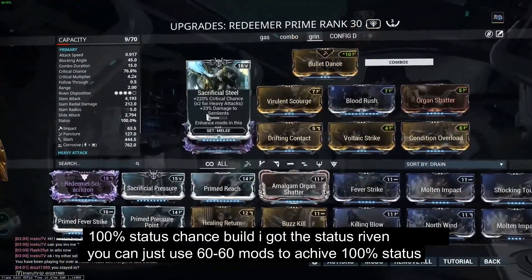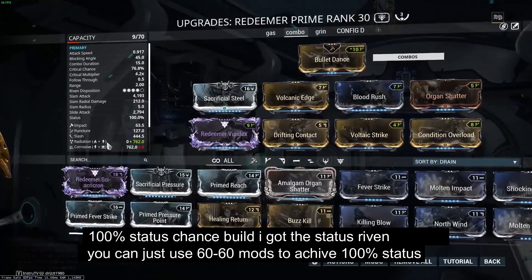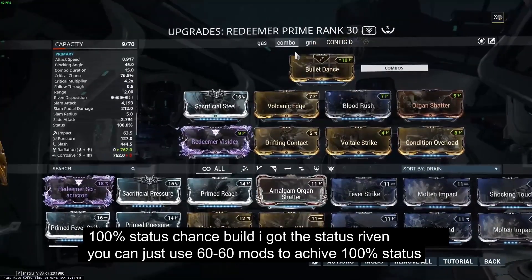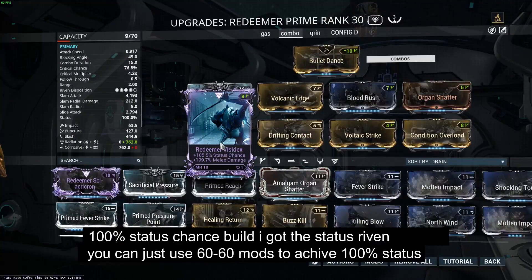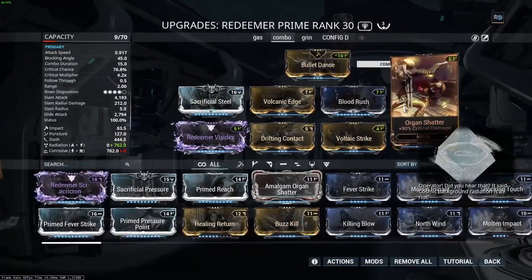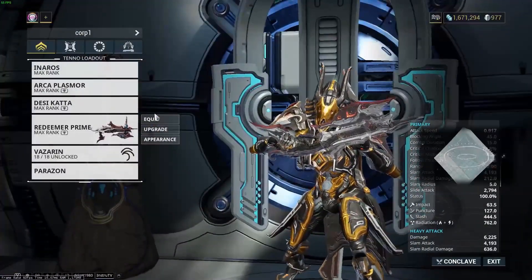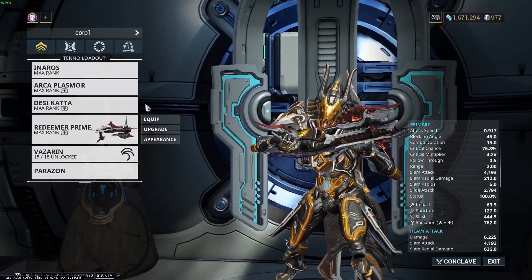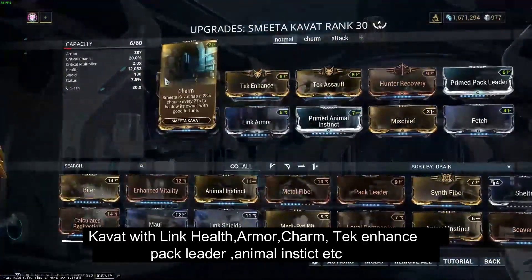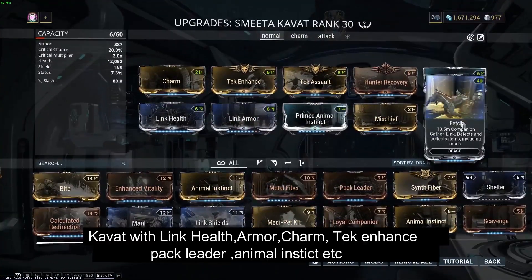As I told you, I was using Corrosive by mistake. You can go with Radiation, Viral, or Gas for Corpus — it depends on your preferences. It's 100% status chance with the Redeemer. I love it. And my Kavat with Link Health and Link Armor — check the 12k health.